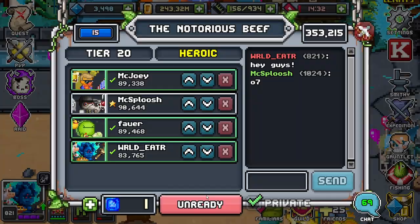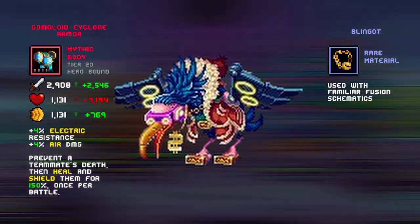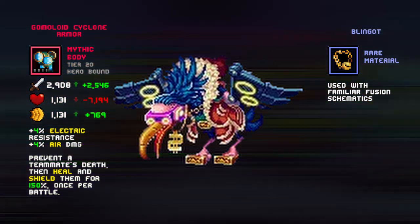You can also team up with other players to take on powerful bosses in World Boss. Obtain mythical gear and materials to make insane fusions by farming with your friends, guildies, or anyone you meet along your journey.